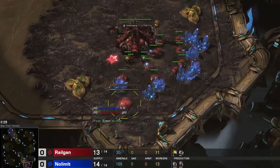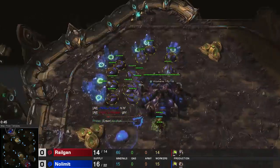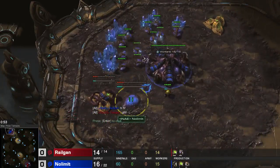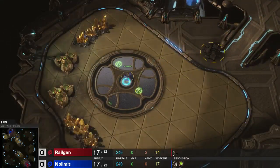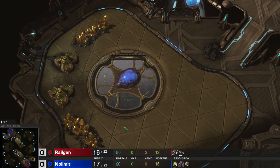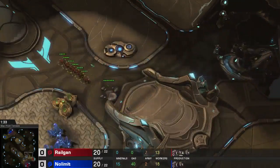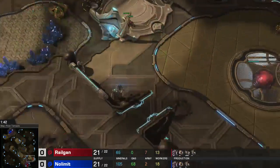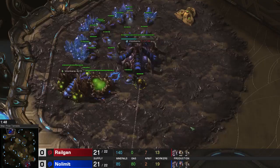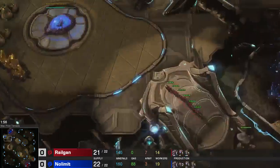As you can tell I'm going for a standard 12 pool opener. My opponent I believe will go for a hatch - no, it goes pool, gas, hatch - the best build to play against 12 pool in my opinion. I follow it up with a standard hatch. I build my 6 zerglings, then the hatchery, then 4 more zerglings. I get my queen, a drone, and an overlord. So that's standard so far.